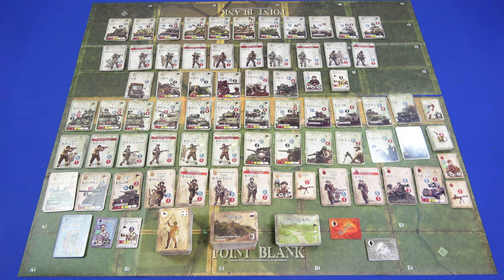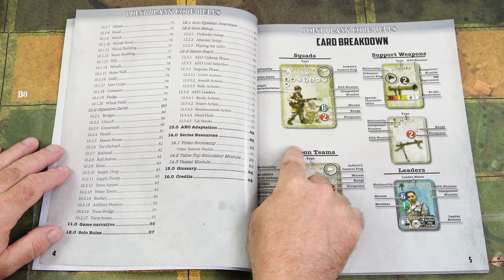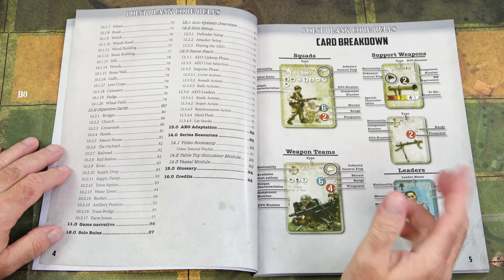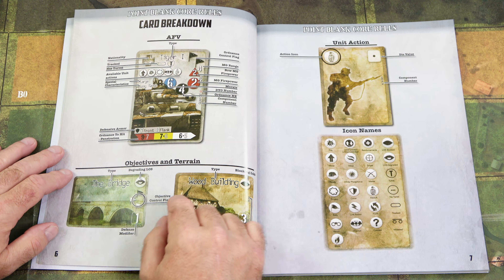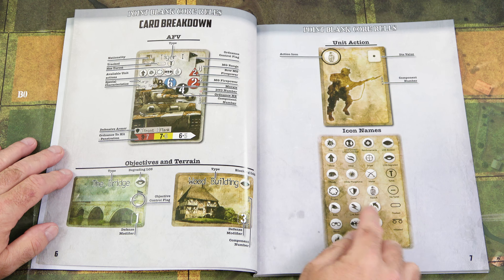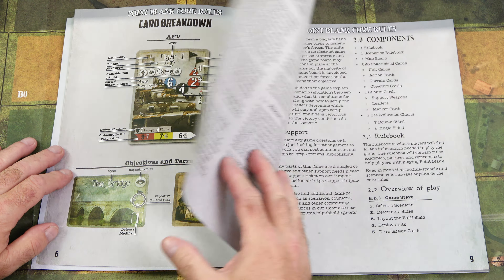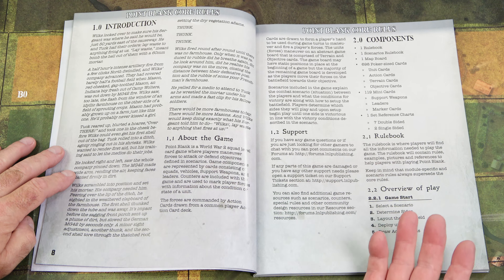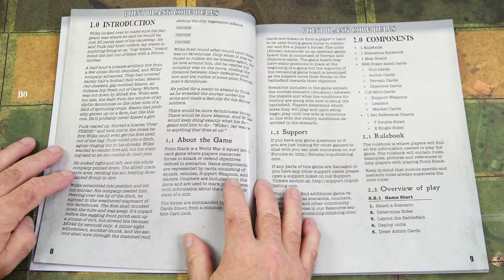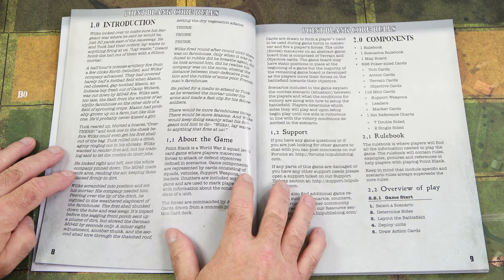Next we'll take a look at the rules. This is a 94-page full-color rulebook. Inside the front cover we start with the table of contents going on for a couple of pages. Then we get to the card breakdown, explaining all aspects of the cards — squads, support weapons, weapons teams, leaders, AFVs, objectives, and terrain. Unit actions and icon names are explained as well so you know what each icon is. Iconography is going to be big with cards because you don't have a lot of space, and there's plenty of explanation here in the rulebook.